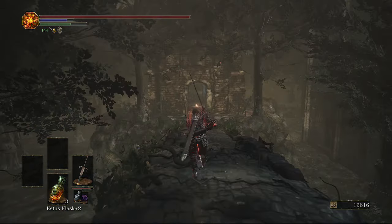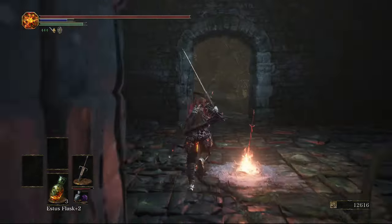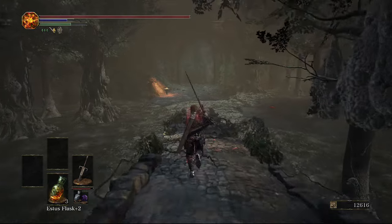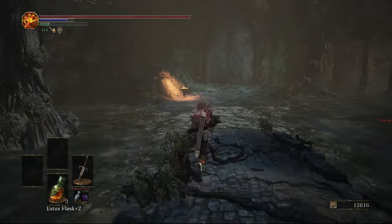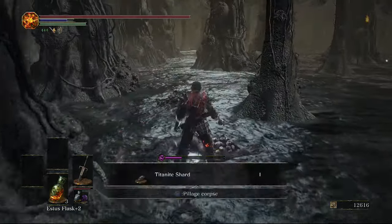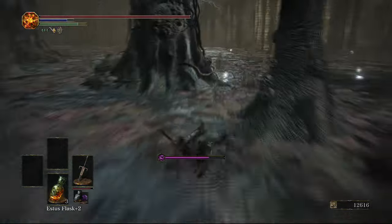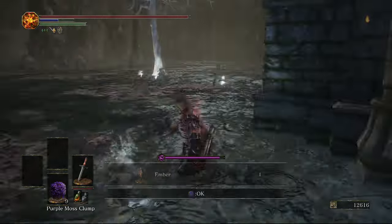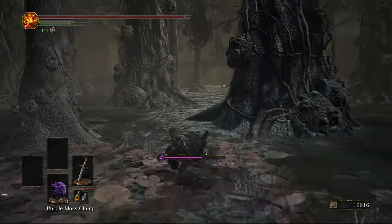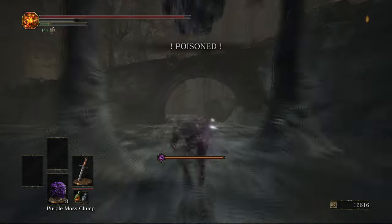Now we're just going to continue forwards down to our left. There's going to be another bridge - I'm counting this as the middle bridge dividing the map. So anything to the left of this door we're doing now, and everything to the right we're doing in a second. This is the door we want to open by putting out all the fires. There's a whole bunch of items over here in the right hand corner. Also there's a crab here that drops a dragon ring - the Lingering Dragon Ring, I believe. There's the crab in that corner - I'll leave it in the description.